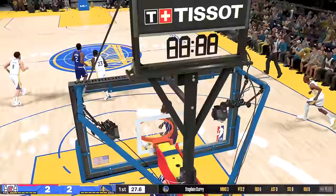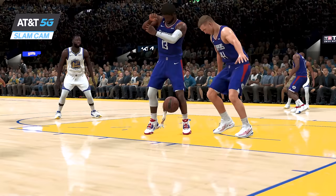No way! We got a poster dunk on Paul George in our first setup, look at that! Just look at how Curry gets up, man — look at that hang time, that is crazy! And with that challenge complete, we get to upgrade Stephen Curry's height to 2 feet tall, and as you can see, he is definitely a lot taller, and I believe he outgrew that beard.